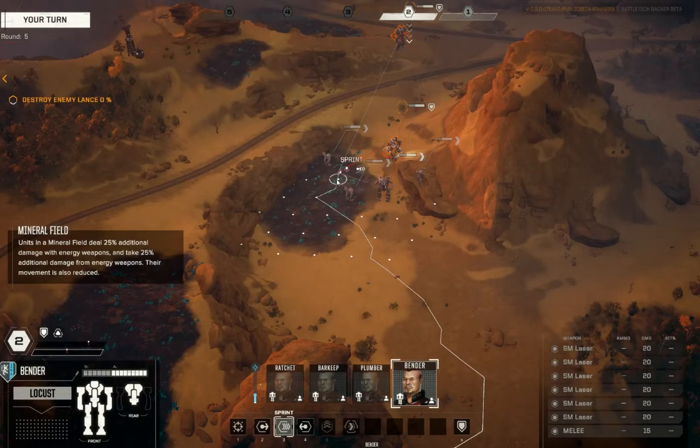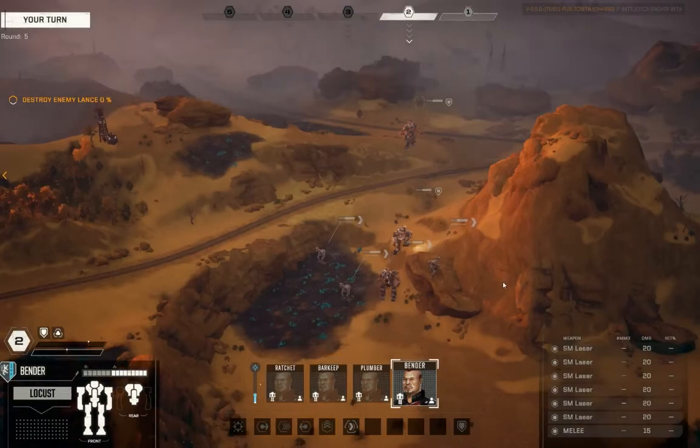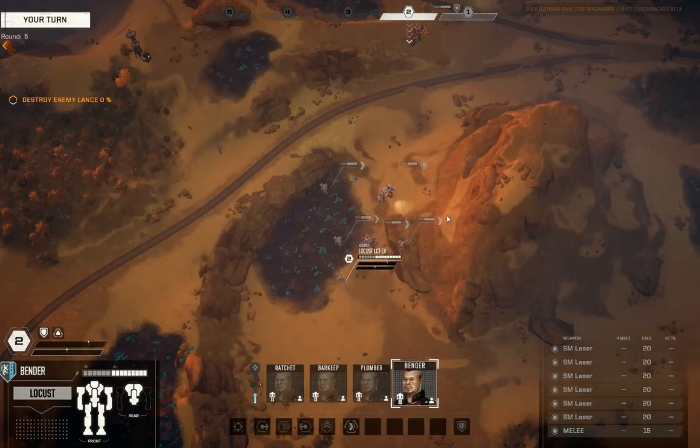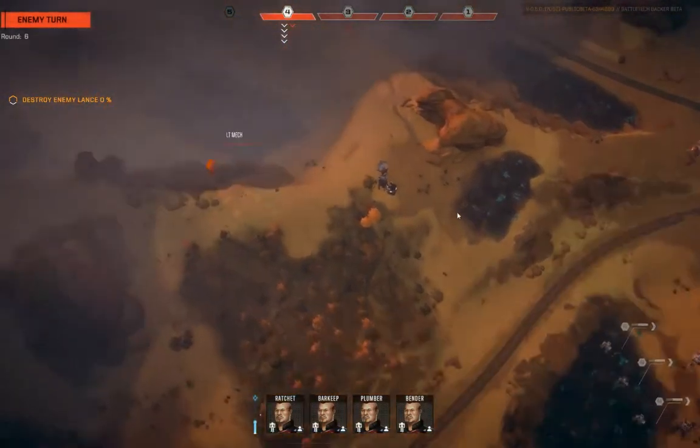I thought mineral units in a mineral field deal 25% additional damage with energy weapons and take 25% additional damage from energy weapons — their movement is also reduced, which isn't great. But why did my 20-damage small laser only do 10 on that target? This is one of those immortal questions I'd love to have answered. We're in it now. Next turn I'm going to get rear position on — guarded. Guarded! That's why this Trebuchet took reduced damage.